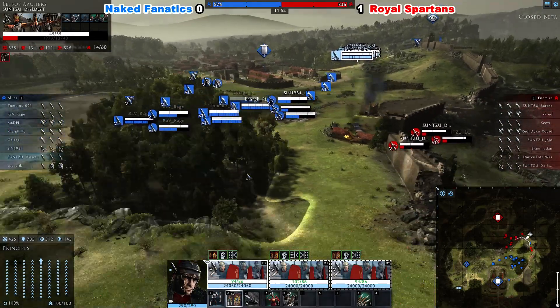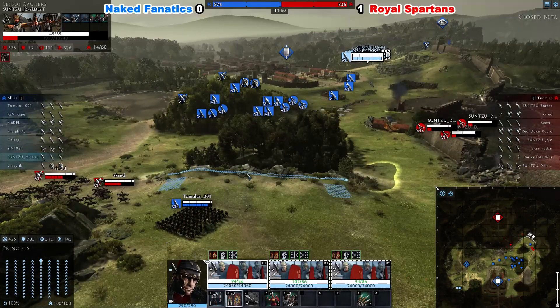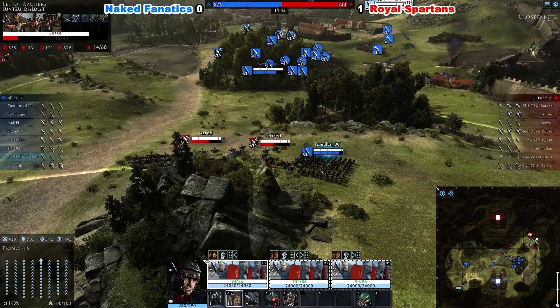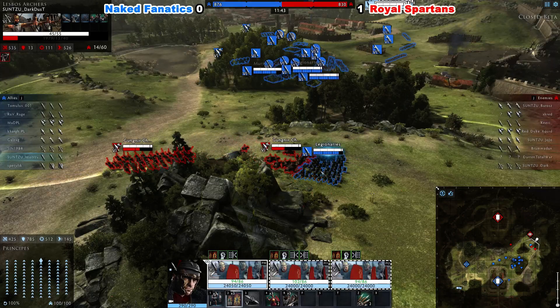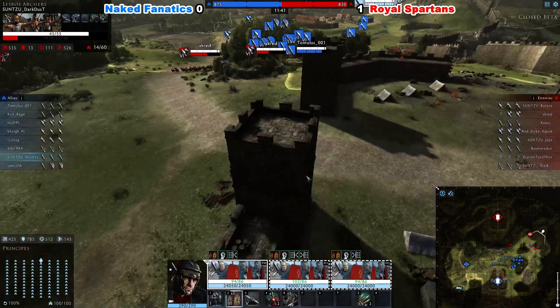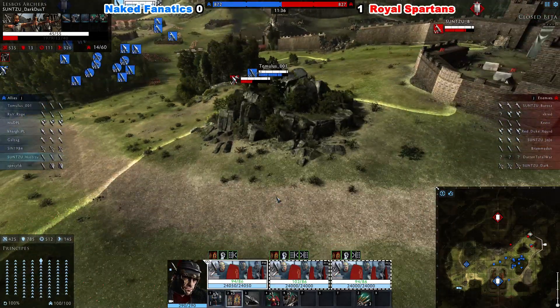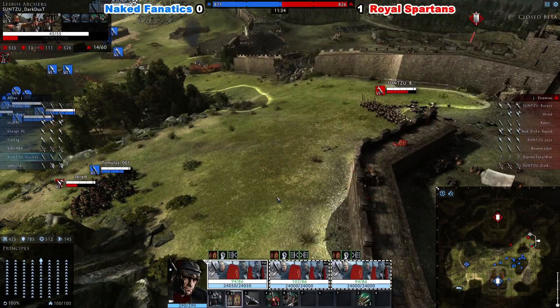Barbaros going for the Watchtower now, and X-Cred pushing up to Tomolus. Tomolus is now backing off. It seems like we're going pretty heavy on the left side now for Royal to do some harm to Tomolus. He's coming in for the rear charge now.